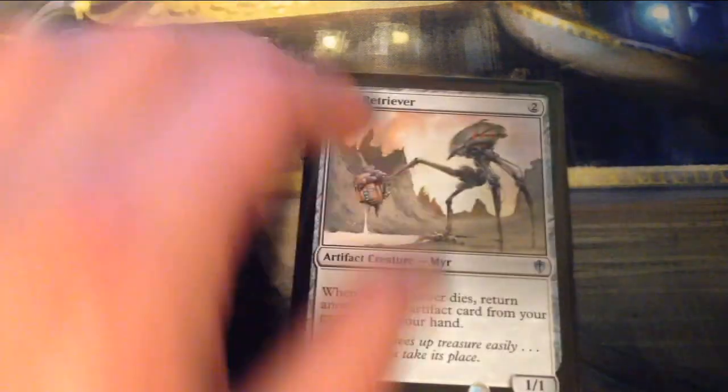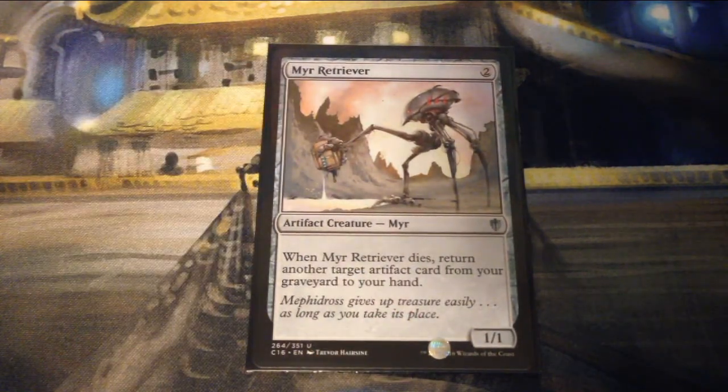There seems to be an artifact sacrifice theme in this deck with some artifact recursion as well. Looking at the regular cards: Mirror Retriever is two generic for a 1/1 artifact creature Mirror. When it dies, return another target artifact card from your graveyard to your hand.